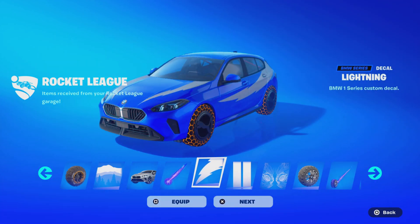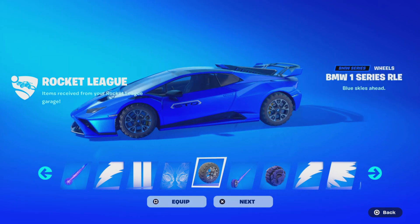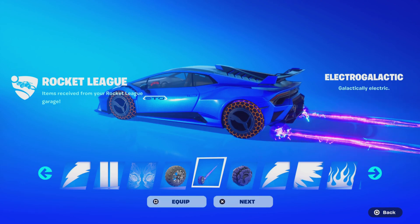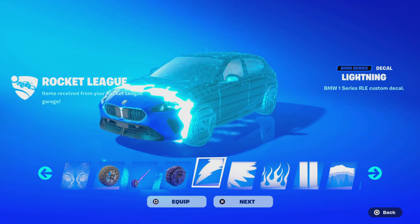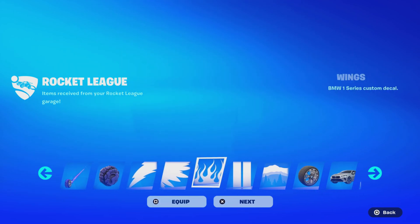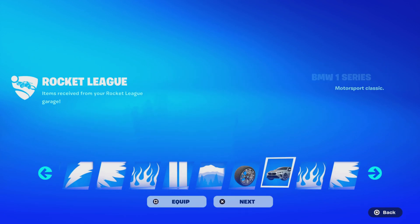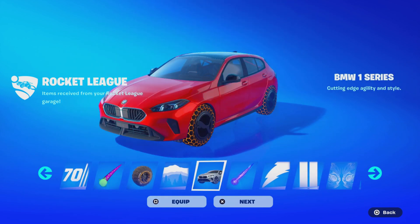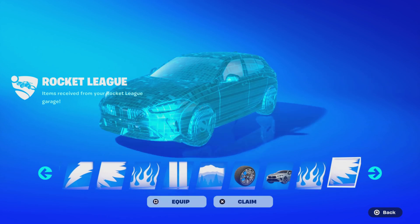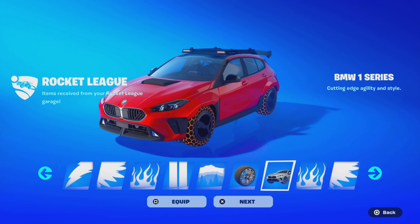We got a car decal, more decals for the BMW and for the Octane, and some wheels that look really nice. More decals and wheels for the BMW that match the Lamborghini, and then the BMW One Series car body — I wonder if those are the same car bodies. We got even more car decals. Let me know what you all think about these rewards.